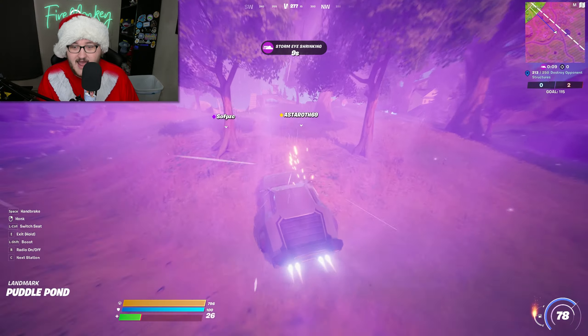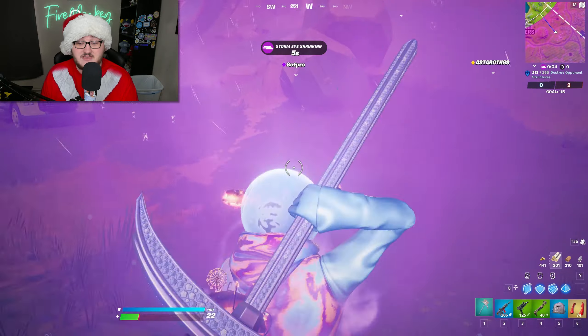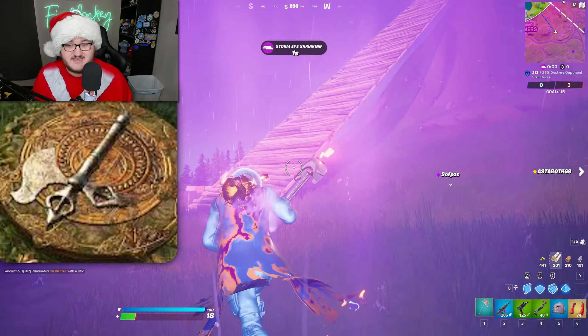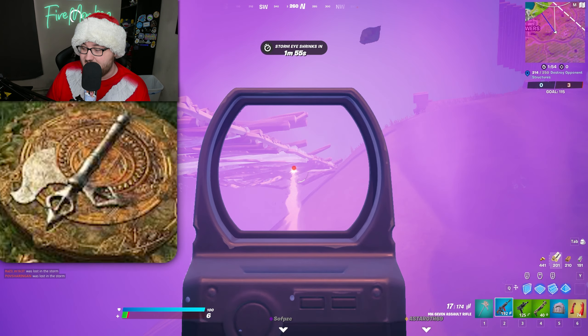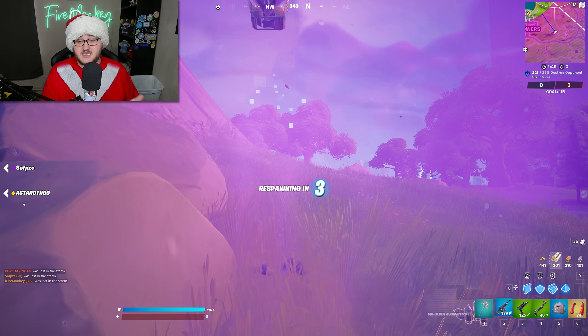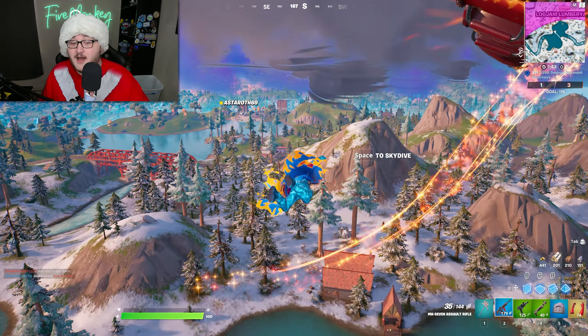For the second pickaxe, we have the Parasharuma Axe, which is an actual axe-type item. It's most likely the one you can see on screen right now. The description simply states it's 'even sharper than it looks,' and according to my friend this might actually be Chloe's pickaxe, so each pickaxe is likely tied to its respective skin.